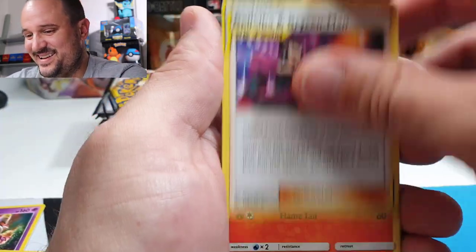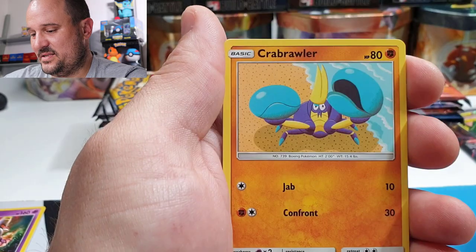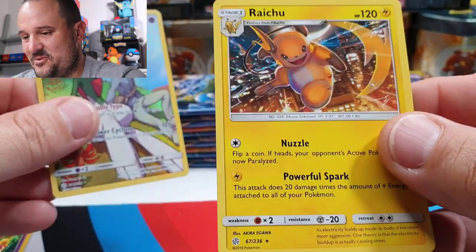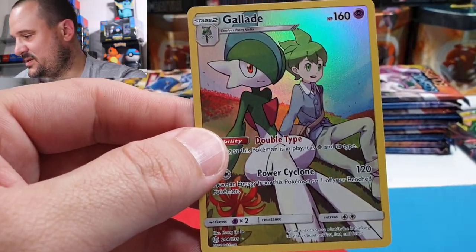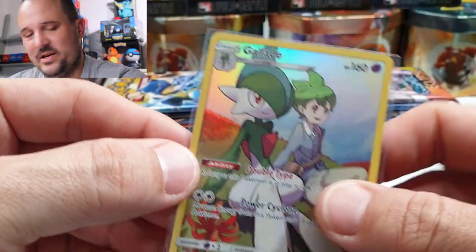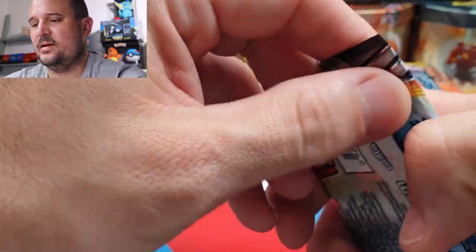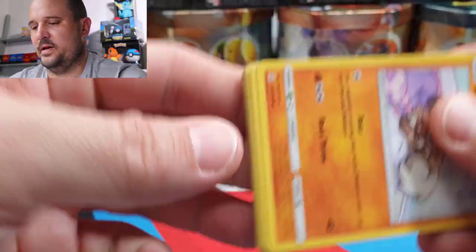Brayson man — we'll see. Next: Roxy, Cosmoem, Ponyta, Crabrawler, Carvanha, Chinchou — and hey, there we go! First character card: Gallade! Not bad. I don't know how I feel about these character cards but that's okay, I suppose. Let's put it in a sleeve nonetheless. What do you guys think about the character cards? Like them? Don't like them? I don't know — it can be a hit and a miss.